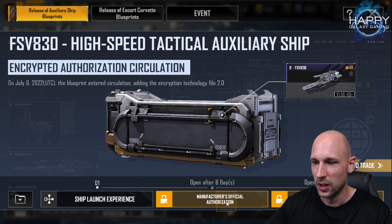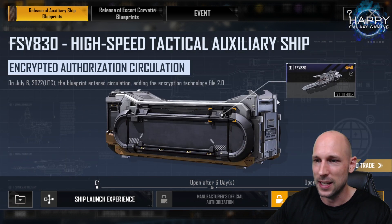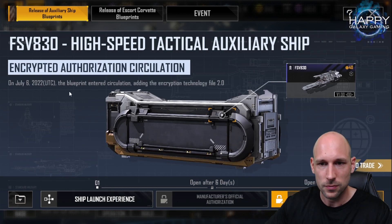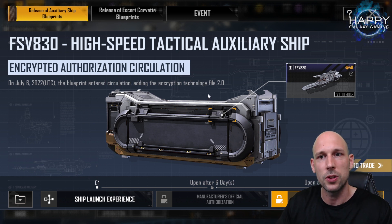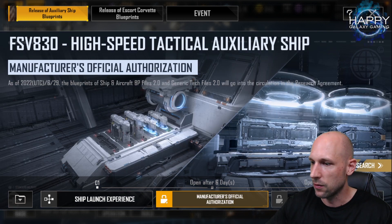It's a little strange because they list ship and aircraft blueprint files twice. My understanding from what I see here is that it should be available in the research agreement and should also already be available in our boxes. I don't really get the last point — if you understand the difference, let me know in the comments.